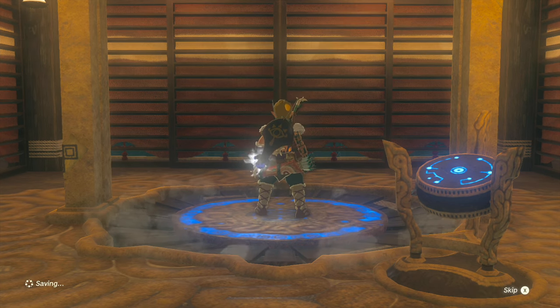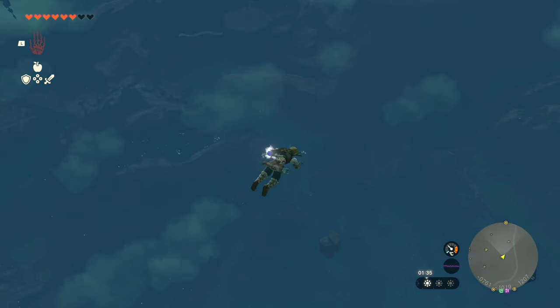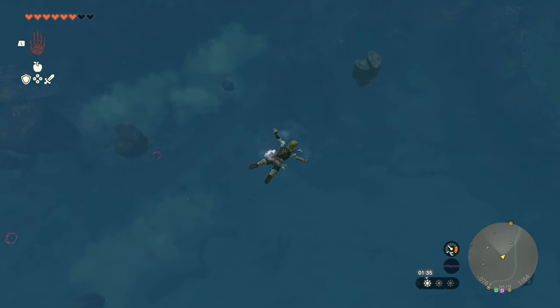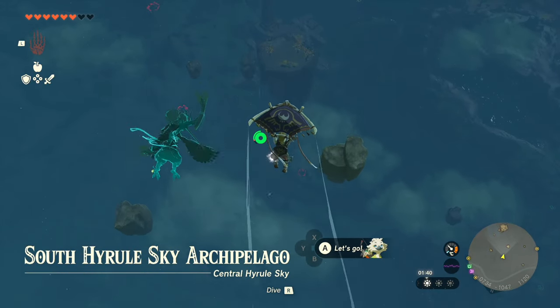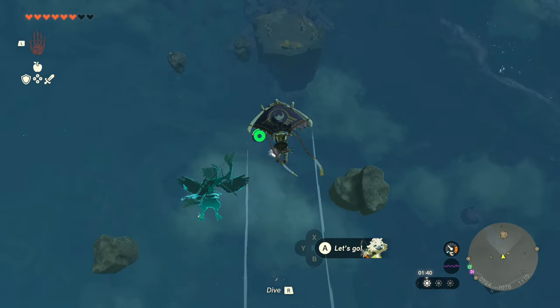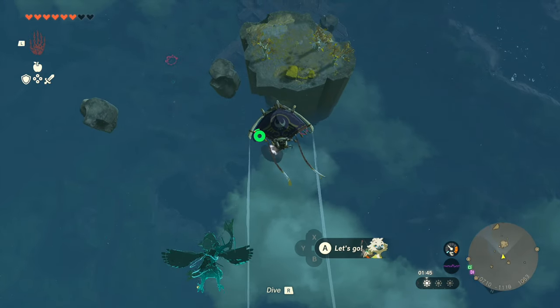we're going to want to go ahead and jump up into the sky. Once we've ascended, we're also going to pop the glider. You see that island right there with three trees on it? That's where we're going. We want to go over on that tree right there — well, on the rock, should I say.